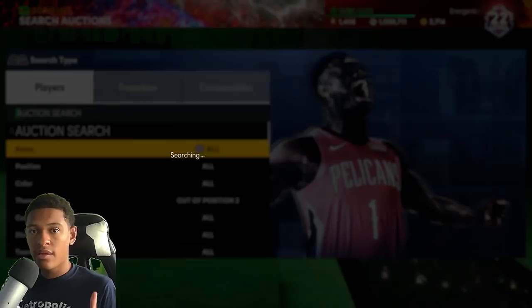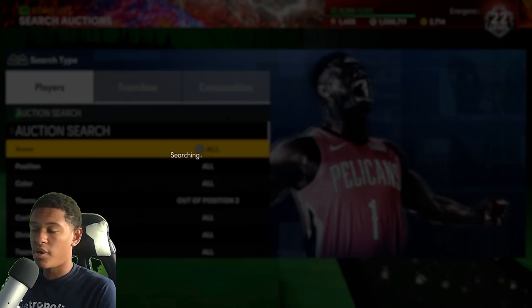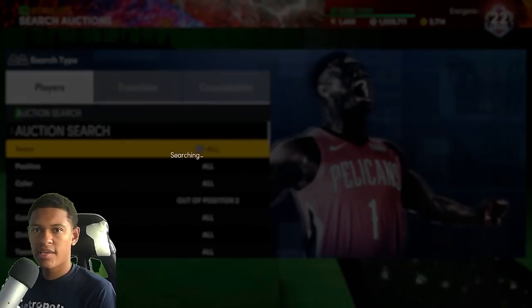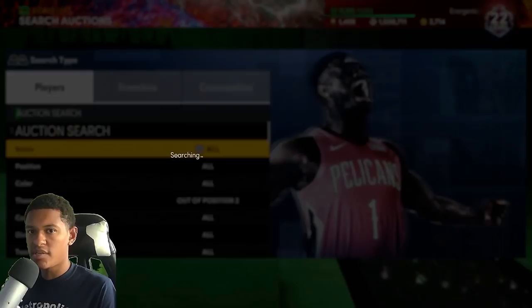I'm not going to explain a whole bunch of budget filters here — I dropped a video this past Friday with the best snipe filters you can check out. Use a budget filter until you have 100,000 MT. If you're at 2000 MT, buy a card for 1500, then sell it back and repeat the process. Snipe until you run out of MT, sell the cards back, and keep repeating. If you're posting cards at the right prices, you're going to make profit.